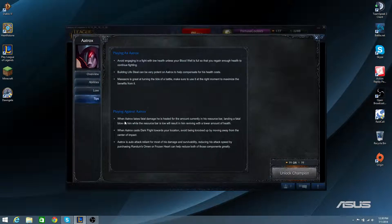Playing against Aatrox, when Aatrox takes fatal damage he is healed for the amount currently in his resource bar, so landing a fatal blow while the resource bar is low will result in him reviving with a lower amount of health. When Aatrox casts Dark Flight towards your location, avoid being knocked up by moving away from the center of impact. Also, Aatrox is auto attack reliant for most of his damage and survivability — reducing his attack speed by purchasing Randuin's Omen or Frozen Heart can help reduce both of these greatly.